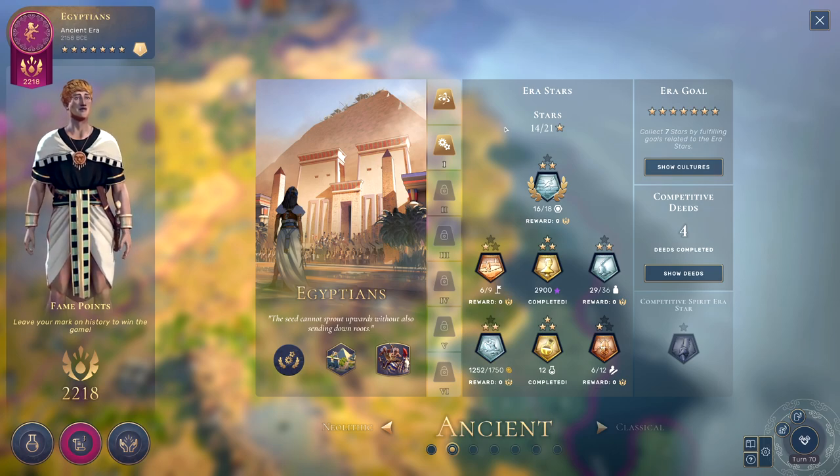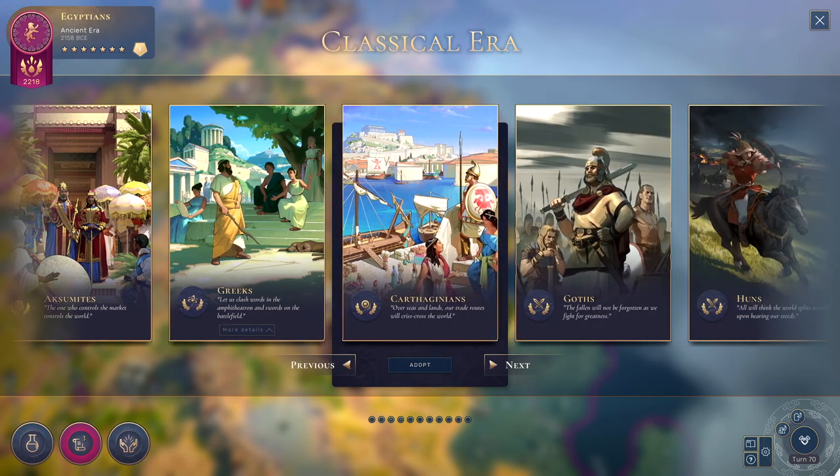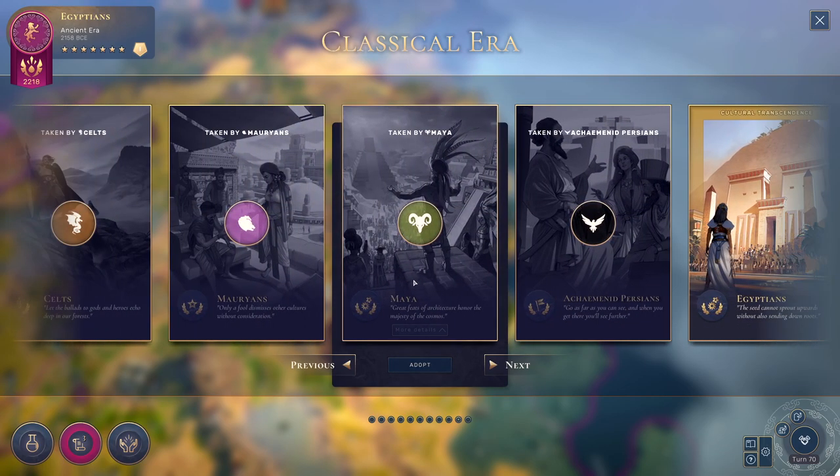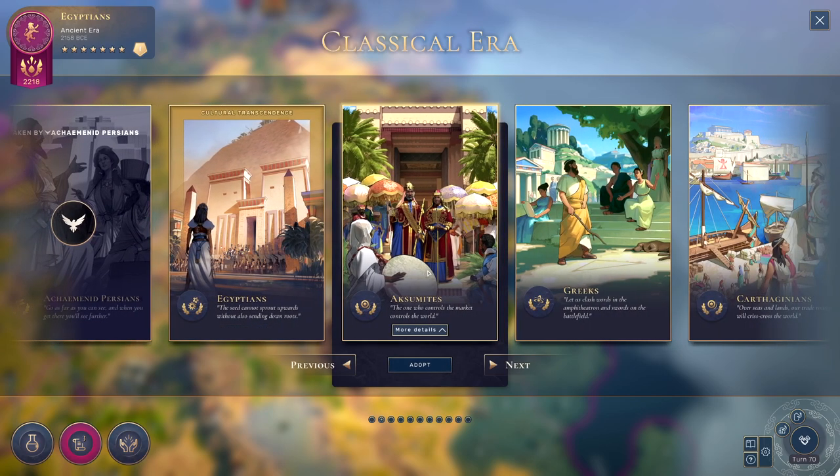Once you reach the required number of stars in order to transcend a culture, you can do so by clicking Show Cultures. Or if you're already at that requirement, it'll just come up whenever you click this menu over here, and you can see that it will give you all of these choices of what we can go to for the next era. There are a few that other people have taken, so these are given out on a first-come, first-served basis. We'll talk in a little bit about why you would want to either claim yours first or perhaps wait until later before you transcend cultures.